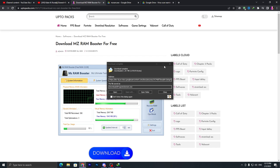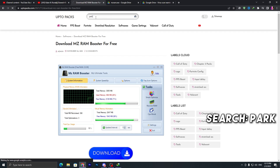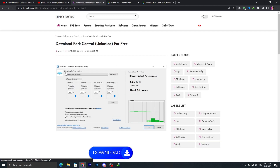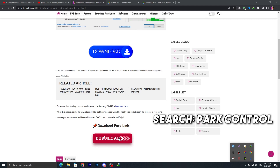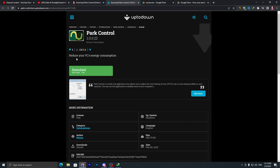Once you download RAM Booster, go back to my website. This time you need to download an application for your CPU — search 'Park Control' or 'Bar Control' and you will find this application, Park Control, for free. I've been using this application for CPU optimization since the beginning and I'm getting insane performance. Download it by clicking the download button.